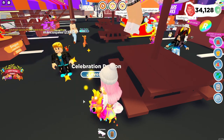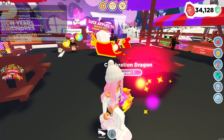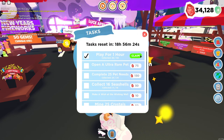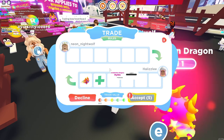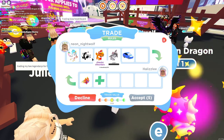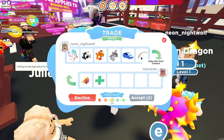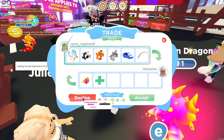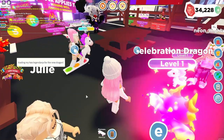Someone is trading their two legendaries for the new dragon. People are really trading for this! So I'm going to type in the chat: Trading Celebration Dragon, send me offers. Let's accept this person's trade request and see what they put down. This person is willing to trade an alicorn — this is godly — a panda, a Sansa puppy, a wolf, a hunkajunk, and a blue rod. Again, trade value says fair, so I'm going to decline this. I feel so bad — this person's already accepting.